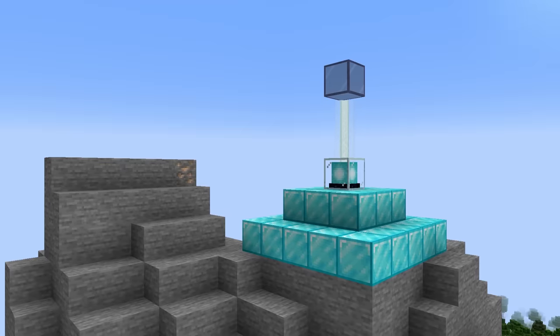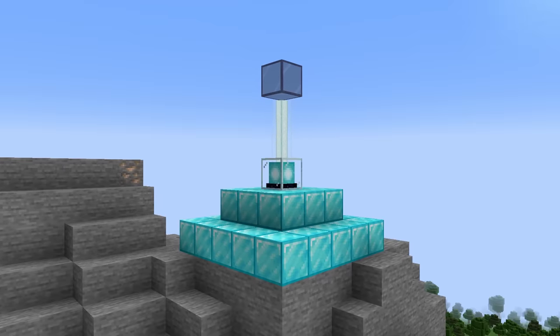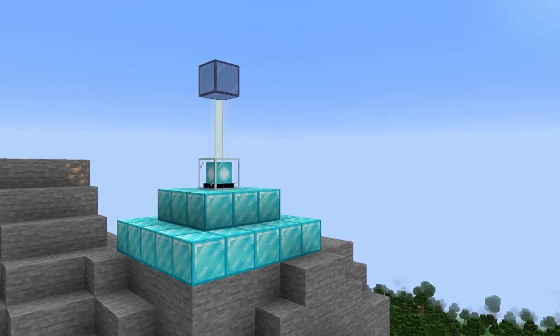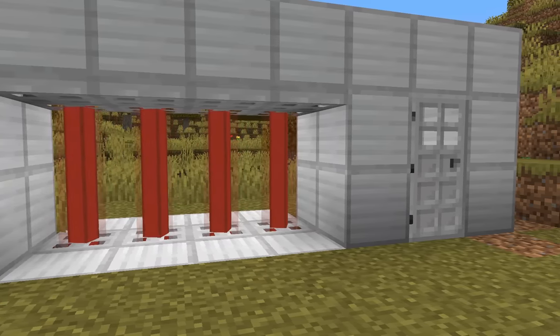Number 31: placing tinted glass over a beacon now allows you to cut it off. If they have otherwise direct access to the sky, beacon beams can be sliced using the tinted glass block. This allows for some awesome laser beam designs and a bunch more things I'm sure you guys can think of.